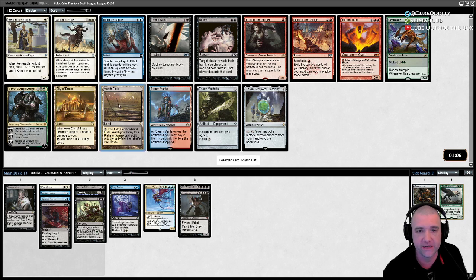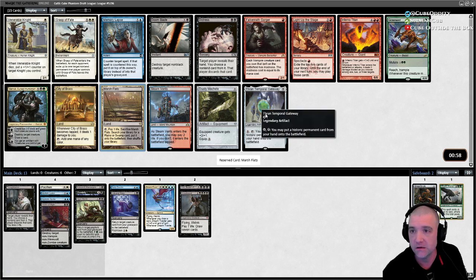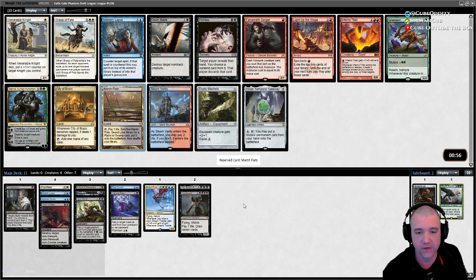Good options here — fetch land is probably our best bet. The gateway is a good cheaty target, but I think we want to focus on the fact that we're going to reanimate. Flats is the move for sure. Actually, if I wasn't taking that I would take Doom Blade over the gateway, because we just have more ways to put stuff in the yard than not.